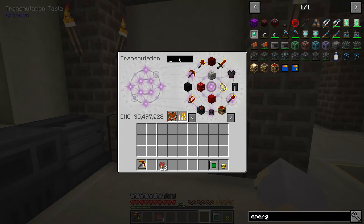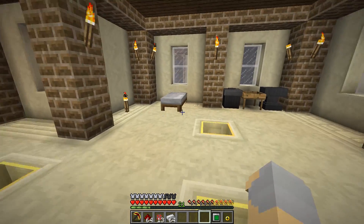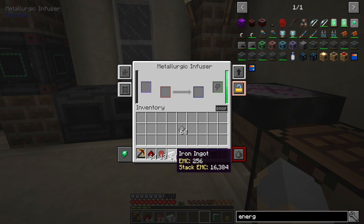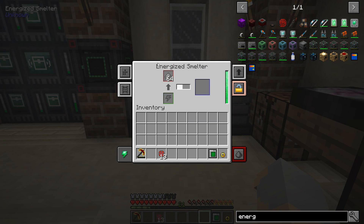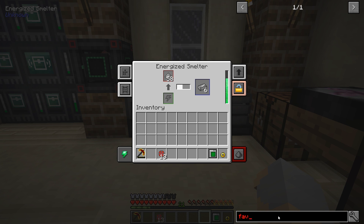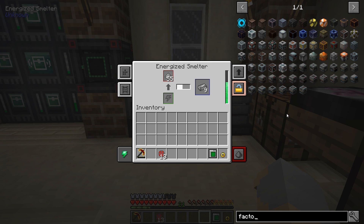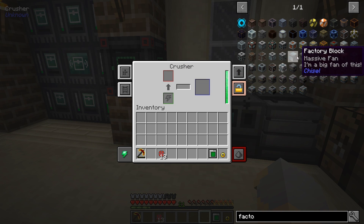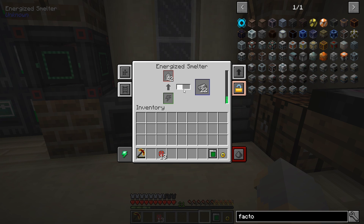Let's grab some redstone and some iron. And over here are all my Mekanism machines. I forgot that I made steel dust. Energized smelter, make me steel. I want to upgrade these to factories. Factories are pretty amazing — they're basically just like their non-factory counterparts except they have multiple slots, up to seven at the highest level, and still have this fast of a processing time. So you can go through items very, very quickly.